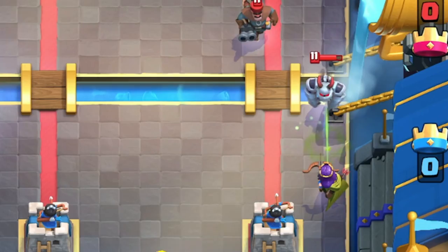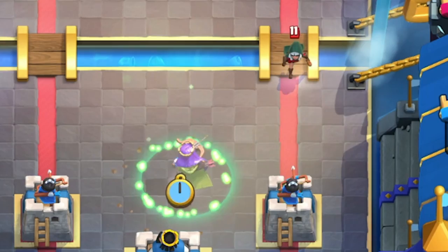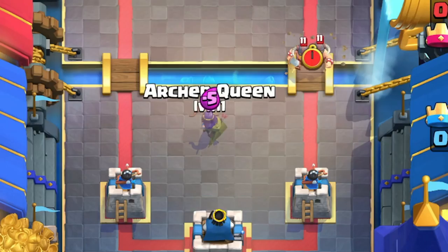She's going to be able to four-shot units that are traditionally Fireballed, like Mega Minion. Hunter's going to take four shots to kill. Musketeer's going to take four shots to kill. Then it's going to take five shots to kill some units. In this case, her invisibility is not going to help defending your tower, so you're going to need to drop other units. And even if you try and time the invisibility, she's still going to get dashed on.